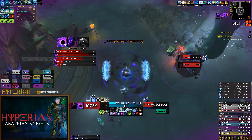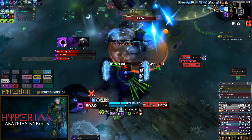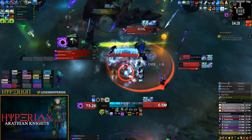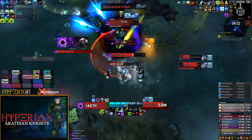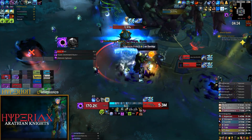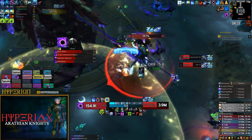Here I end up getting the debuff, but I choose to run out behind the add so that as soon as it spawns I can press Breath of Syndragosa and be cleaving both the boss and the add — without really needing to use my movement spells to reposition.